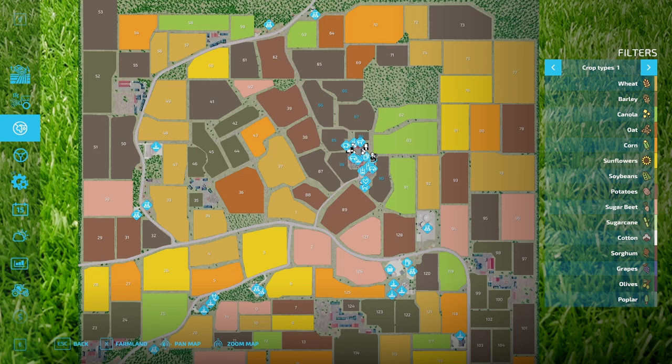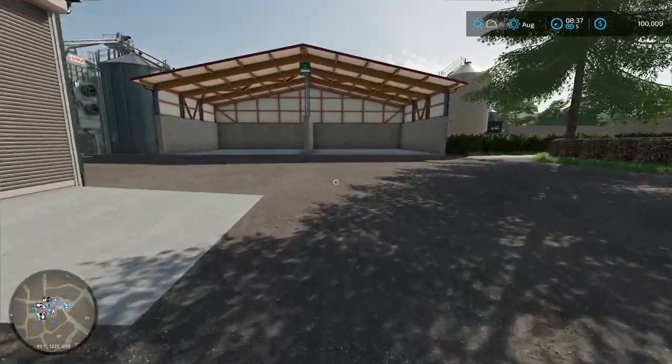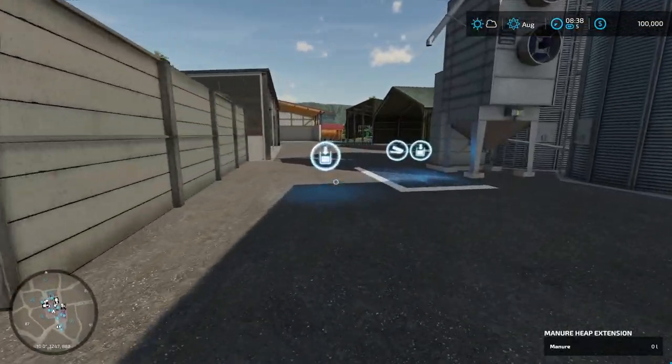This is just going to be a straight playthrough with the equipment that the map creator intended it to be started with, except for maybe selling a couple of things and trading out a couple of things that we may not be using. This place is set up for cows, pigs, sheep, chicken - all that stuff.